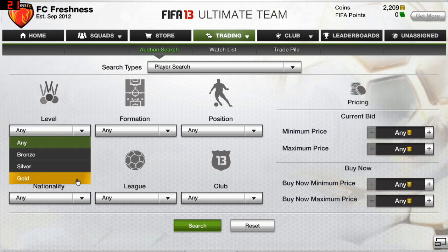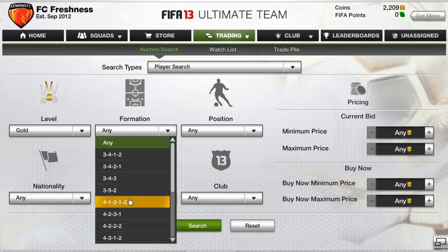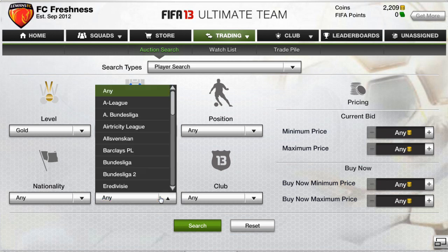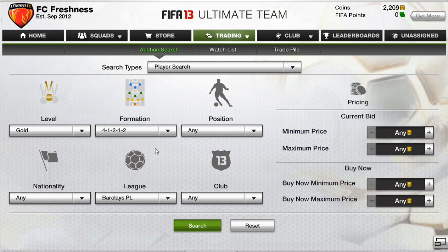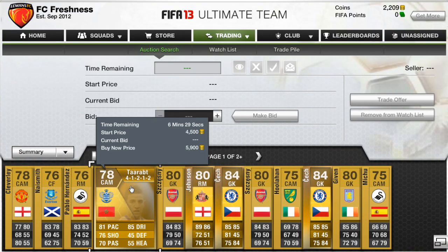The best way to trade is by searching gold players in the 4-1-2-1-2 formation. To narrow down your search, select the Barclays Premier League — you'll be familiar with the players, won't feel alienated, and will be more aware of the prices. Just do a quick search with those filters and tons of players will come up.